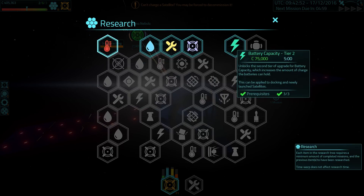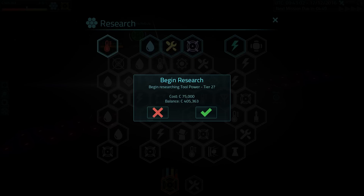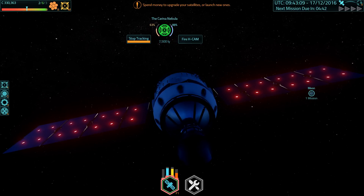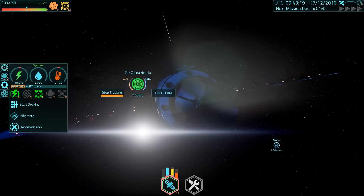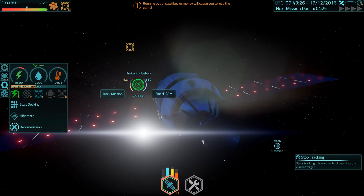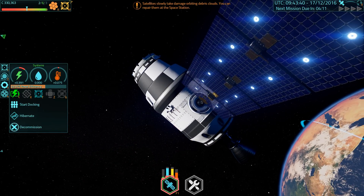After scanning a few more objects, I start looking into progress. You basically have a prerequisite number of missions you need to do to get access to the research, and then you need to spend some of your hard-earned money to begin researching it. I think you can only research one thing at a time and it takes a little bit of time. In the background I'm scanning the Carina Nebula, or at least letting my spacecraft power down enough that I can go to sleep. I'm just going to adjust the angle of my solar panels to increase the amount of power they're gaining before I hibernate the spacecraft.